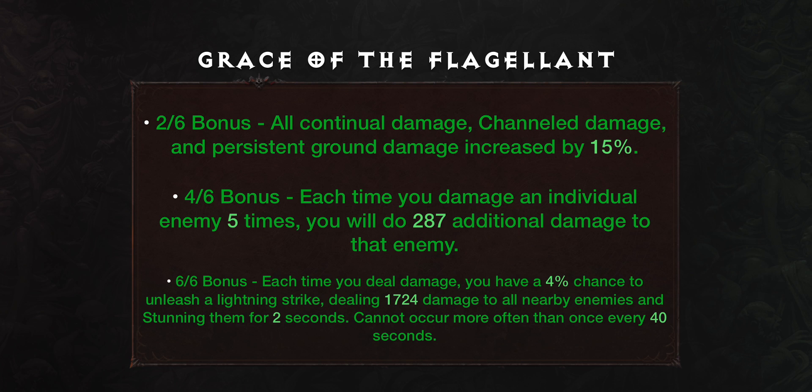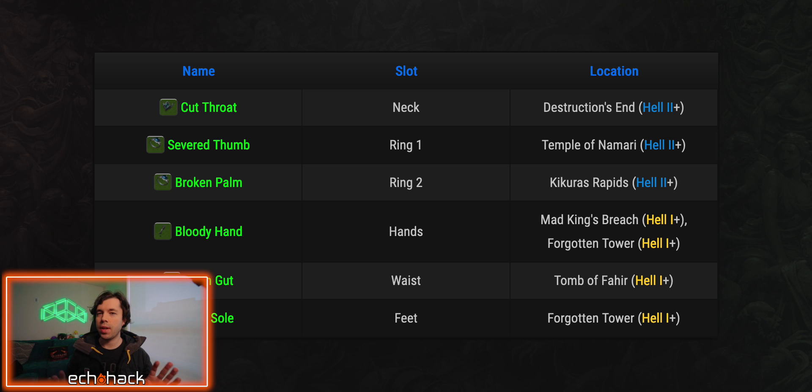Cannot occur more often than once every 40 seconds. Here's where to find all Grace of the Flagellant items. Cutthroat is your neck slot — find this in Destruction's End on Hell 2 or higher. Severed Thumb is your first ring — find this in Temple of Namati on Hell 2 or higher. Broken Palm is your second ring — find this in Kikutu's Rapids on Hell 2 or higher. Bloody Hand is your hand slot — find this in Mad King's Breach or Forgotten Tower on Hell 1 or higher. Open Gut is your waist slot — find this in Tomb of Fahir, Hell 1 or higher. Thorn Soul is your feet slot — find this in Forgotten Tower, Hell 1 or higher.